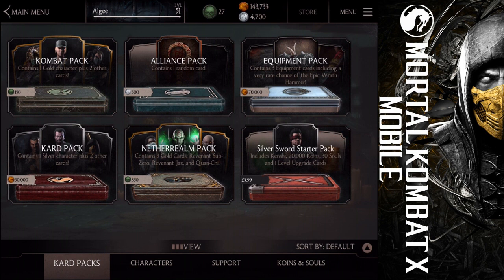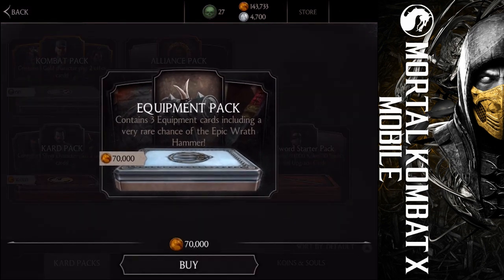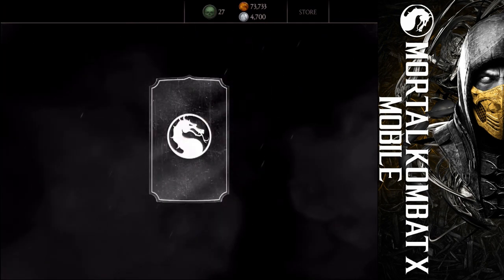In today's episode we will open some equipment packs — two of them, just to be fair. We will see what's in them. I'm really sure that I won't be lucky enough to get the very rare Epic Wrath Hammer. But yeah, it's awesome. Maybe we will have some new equipment. Let's go ahead and buy one pack right away.